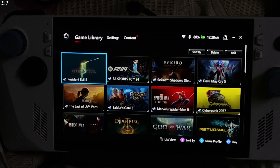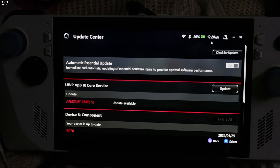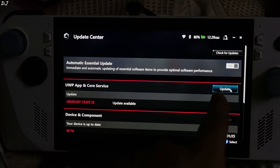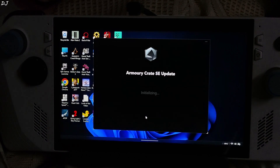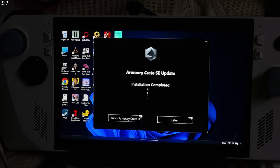In order to manually find the update, just click on Settings, then click on Content, then click on Updates. Click on Check for Updates. There's the Armoury Crate update — update available. Click on Update, then Update Now, and wait for the process to complete. Installation completed.